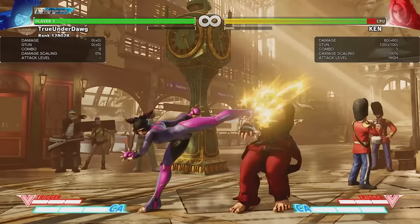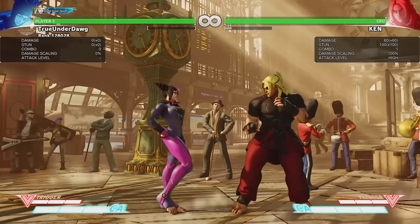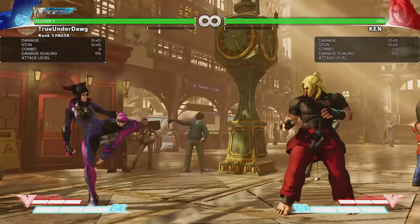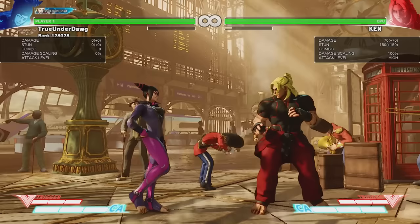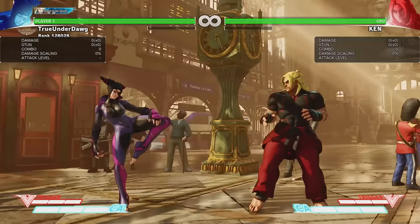Standing medium kick has great range, but is unsafe on block if you don't space it properly. On the flip side, if it is done up close and manages to hit, it hits twice for some extra damage. Whereas crouching medium kick is great because of its range and does pretty decent damage. However, it does not have the same hit stun as crouching medium punch, so it can't combo into certain attacks. It's more of a footsie tool — just low check your opponent every now and then from a good distance away.